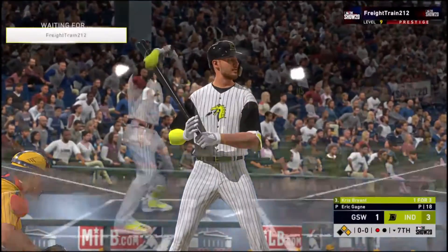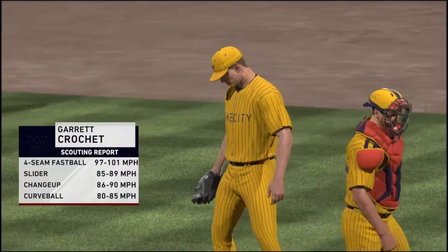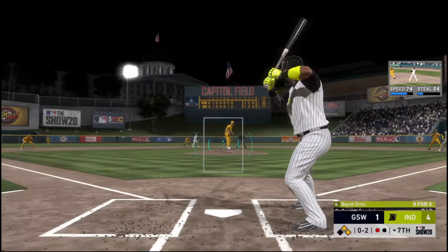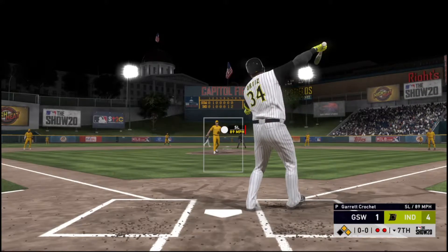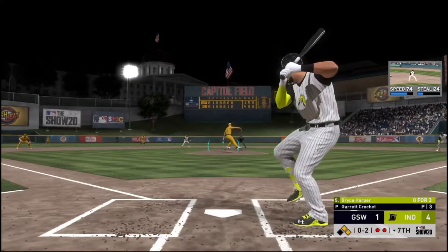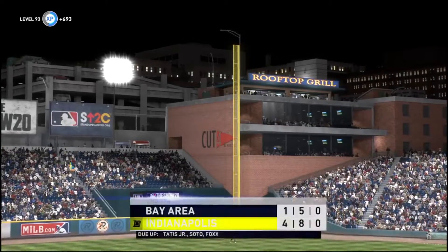Here's Kris Bryant now. They'll make a matchup move and bring on a southpaw to face the left-handed hitter due up. Here comes another 0-2 — swing and a miss — and they'll dodge a major bullet that time, two away. Got him looking, and that'll do it — the inning is over.